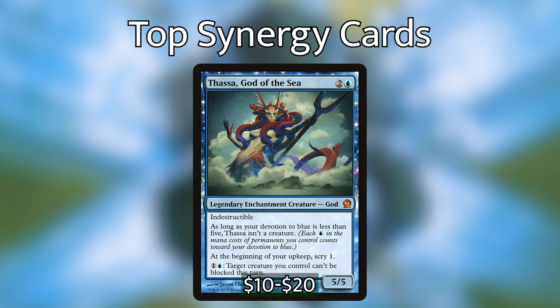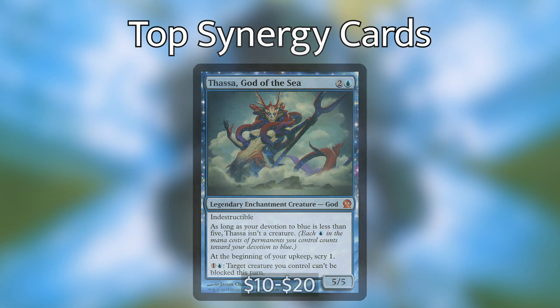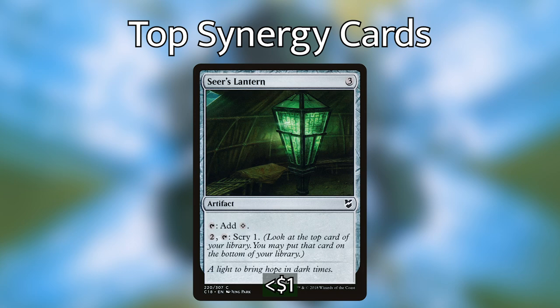My fourth card represents the best of a selection of scrying abilities: Seer's Lantern. It's a 3 mana artifact that taps for a colorless, or you can pay 2 to tap it and scry 1. Honestly it's not that impressive a card on its own, but with Elgeth that pay-2-get-1-card rate is actually pretty powerful. This one stands out because it can also tap for mana, which is really helpful in decks that can't ramp as easily as others.